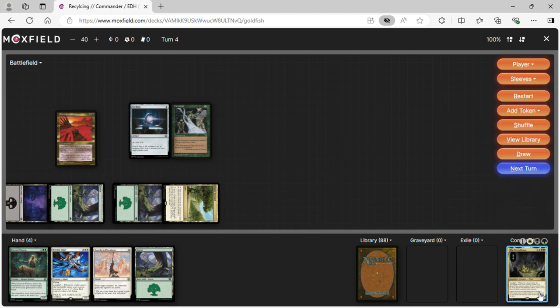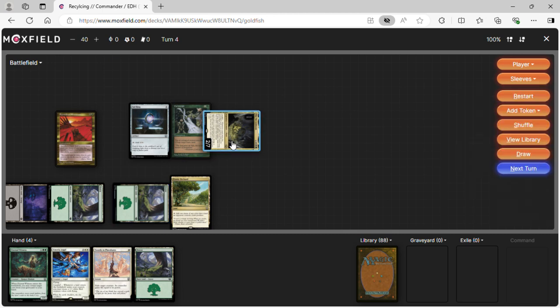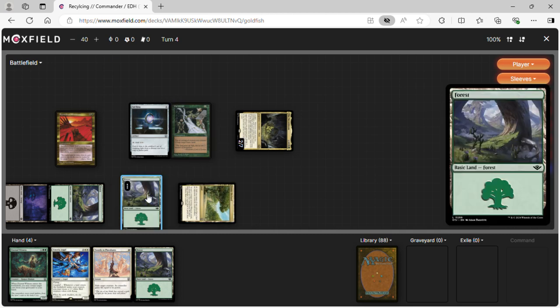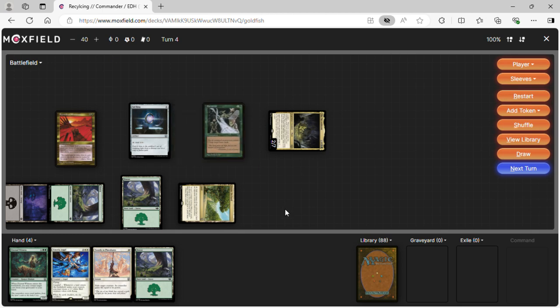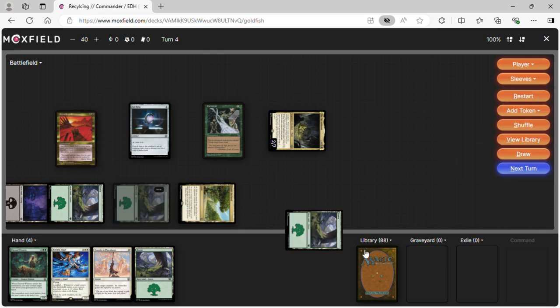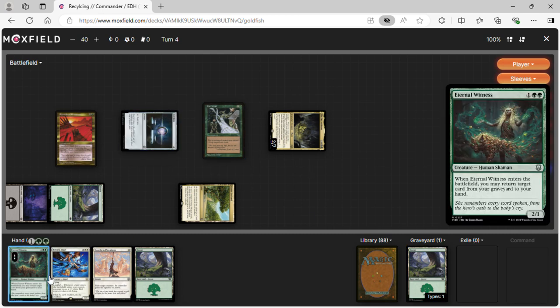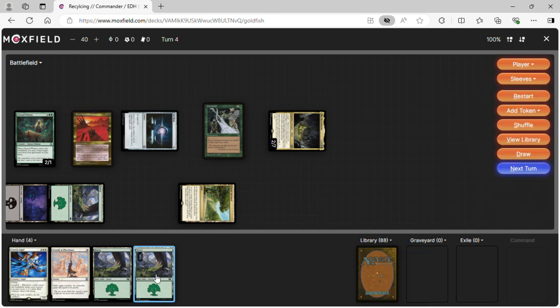Turn five: cast Necro Bloom. With Earthcraft we can tap and untap — untap a Forest with a plant token. With the untap ability we tap for green, sack a land for green, tap for colorless, and cast Eternal Witness getting a land back to our hand.